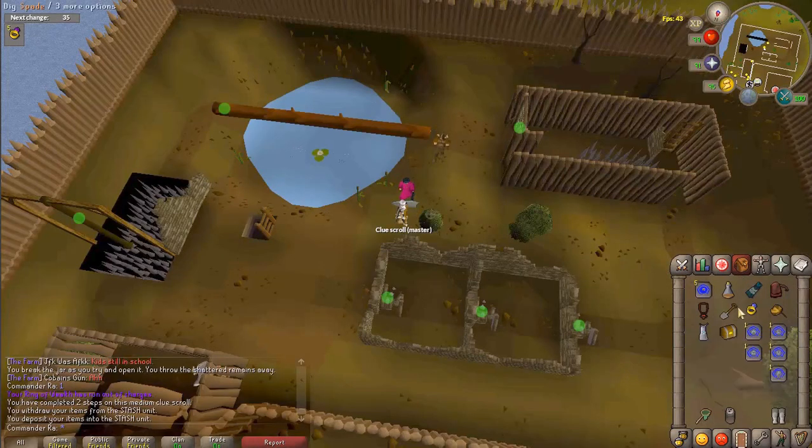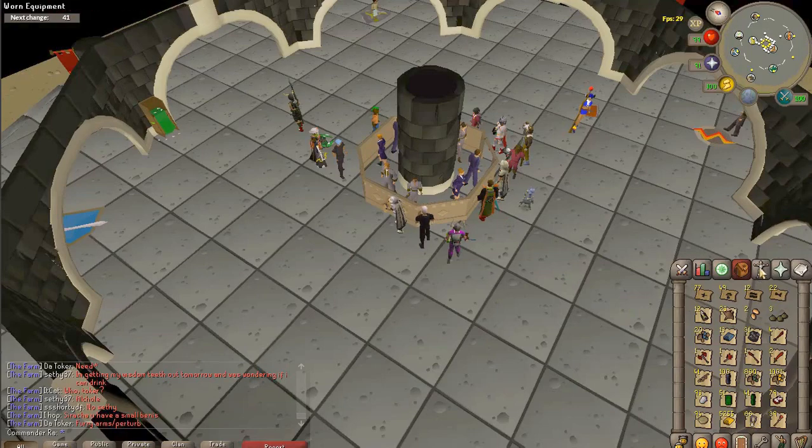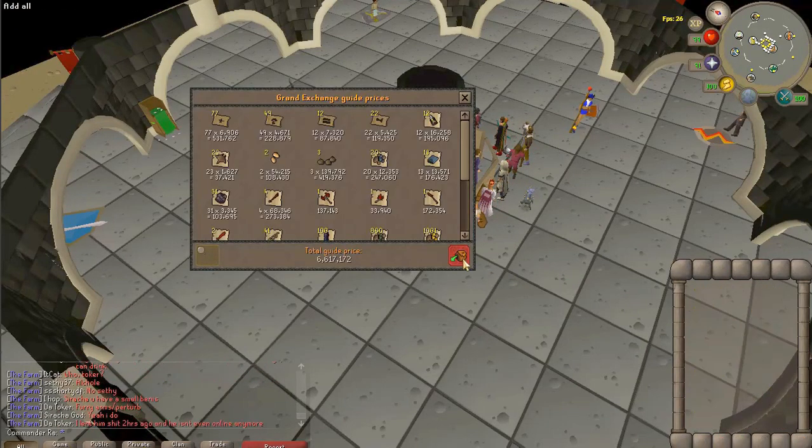Our final casket — Gold Headband! So here's the first inventory of loot, totaling around 6.5 mil. Let's sell it and see what we get.